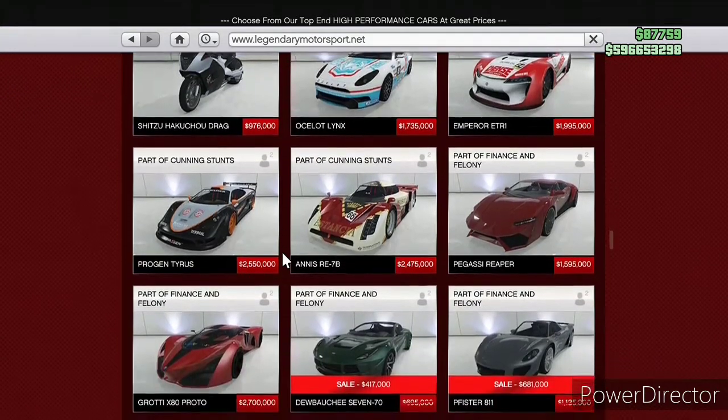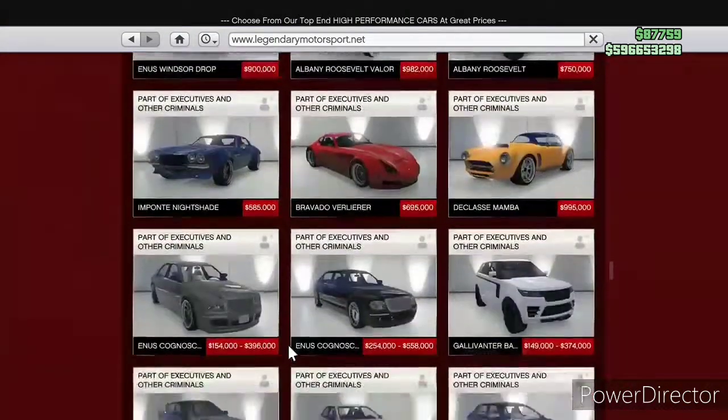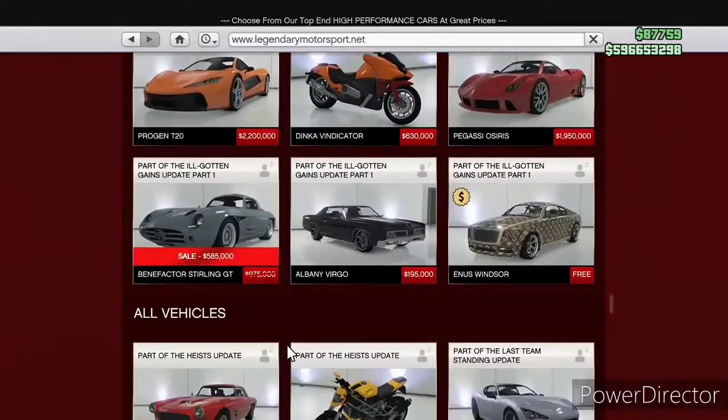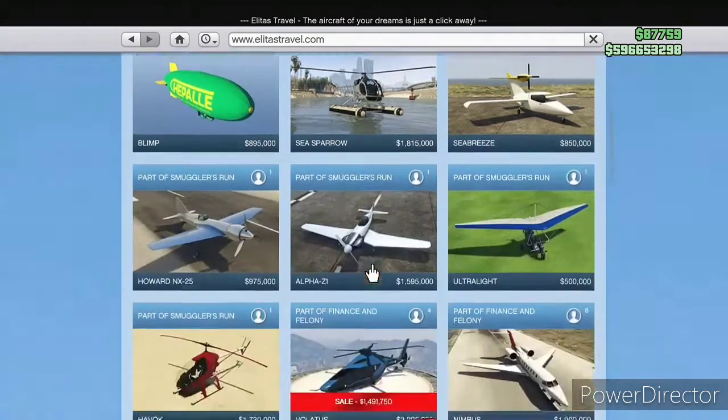We don't have very many vehicles on sale this week. We have the Tabachi 770 at 40% off, the Fister 811 at 40% off as well. Scroll down a little ways and we've got the Sterling GT at 40% off.